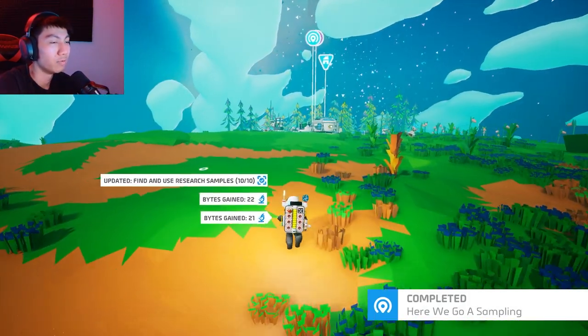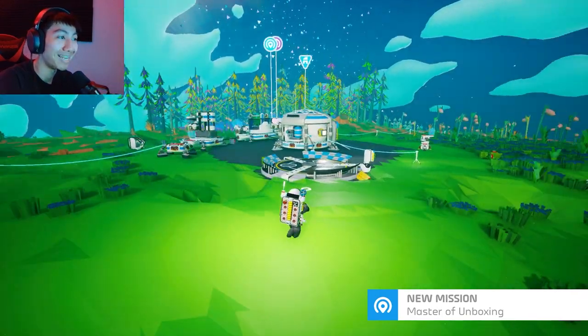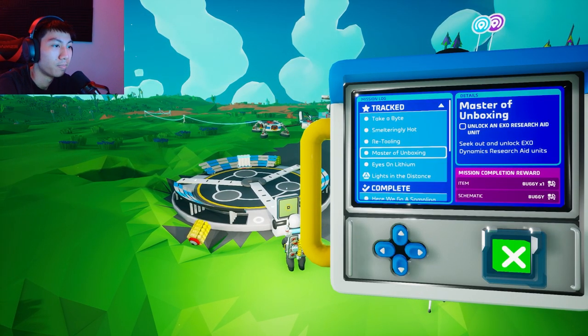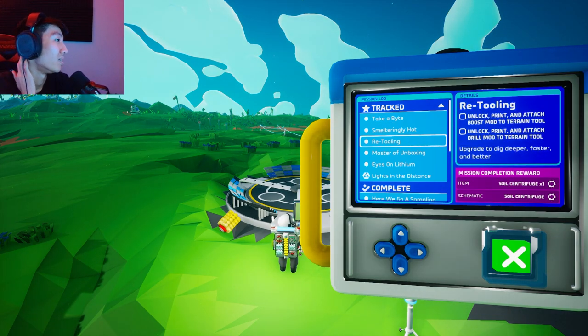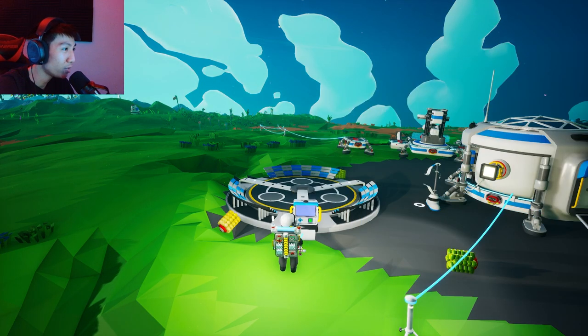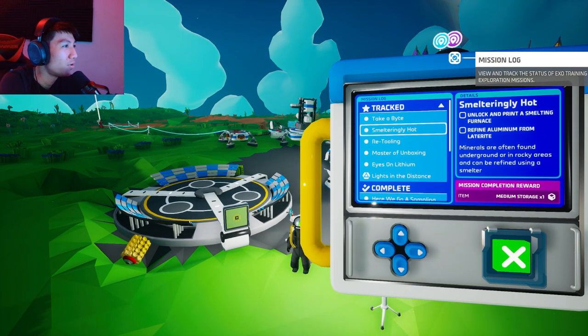I just completed an objective — nice. I don't know what I was even doing but I did it. We got more tethers! We need a thousand more tethers. Unlock an exo research aid unit — how do I do that?